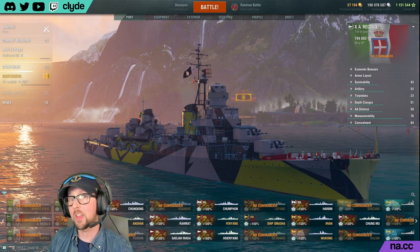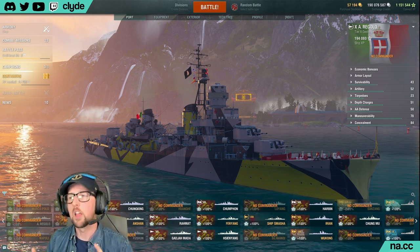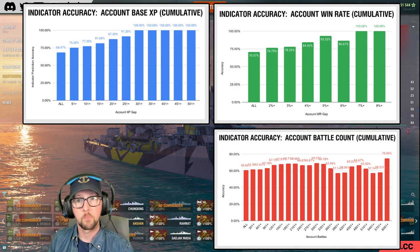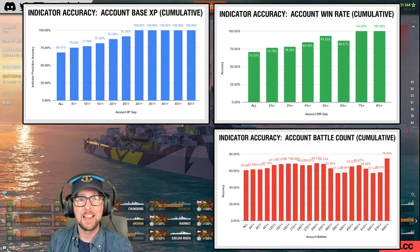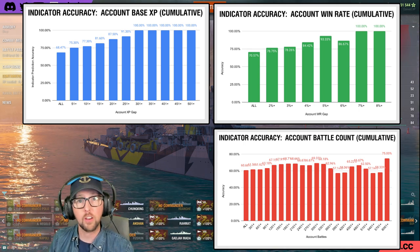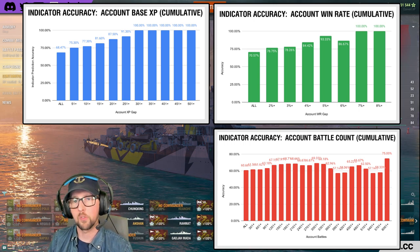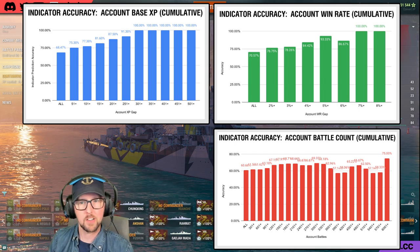The larger the gap in account base XP, the easier it is for the team with the higher score to win and the harder it is for the underdog to overcome their disadvantage. When we look at matches with a gap of account base XP of 51 or higher, the team with the larger value wins 75.3% of the time — and that sort of gap is not uncommon at all: 251 of my 333 games had that sort of gap or larger, that's like 75% of the games I played. These cumulative charts smoothing out the graphs confirm: account base XP is the clear winner.